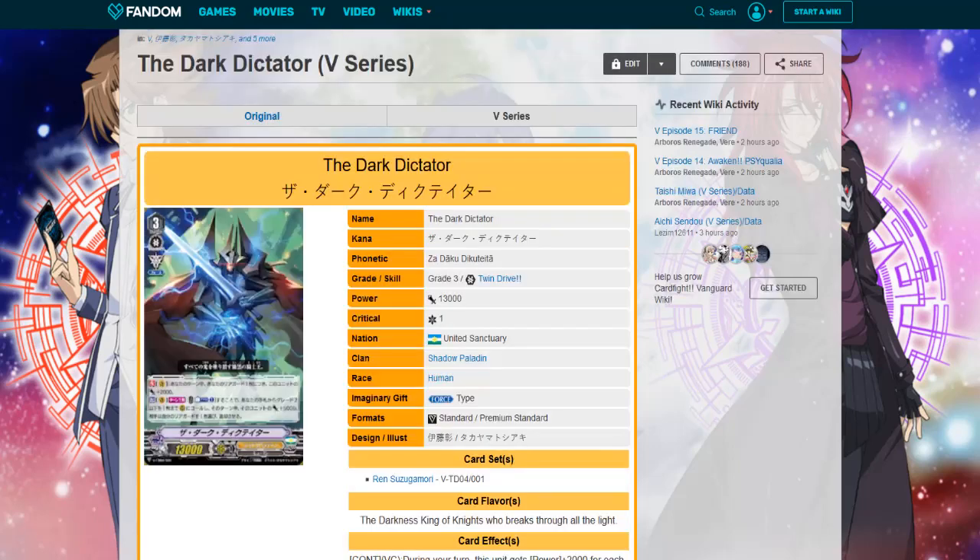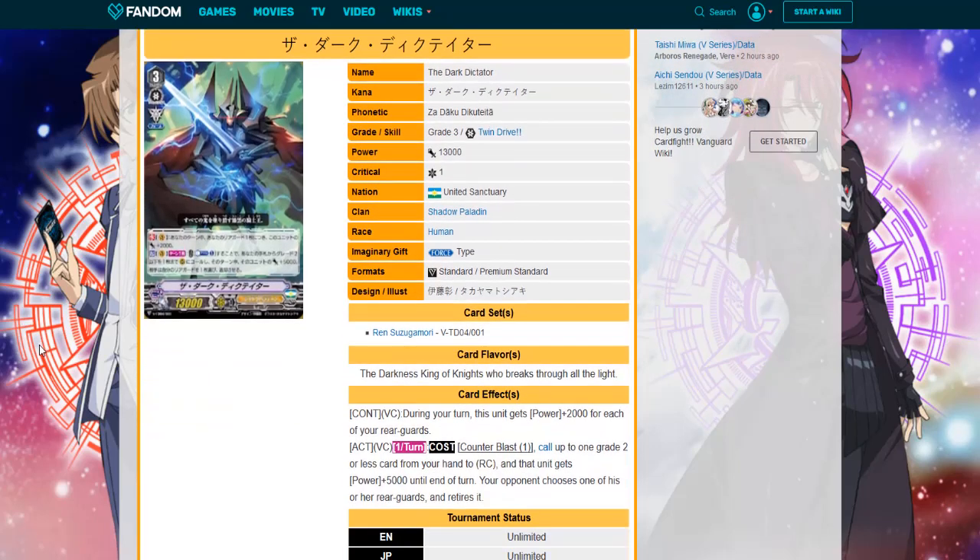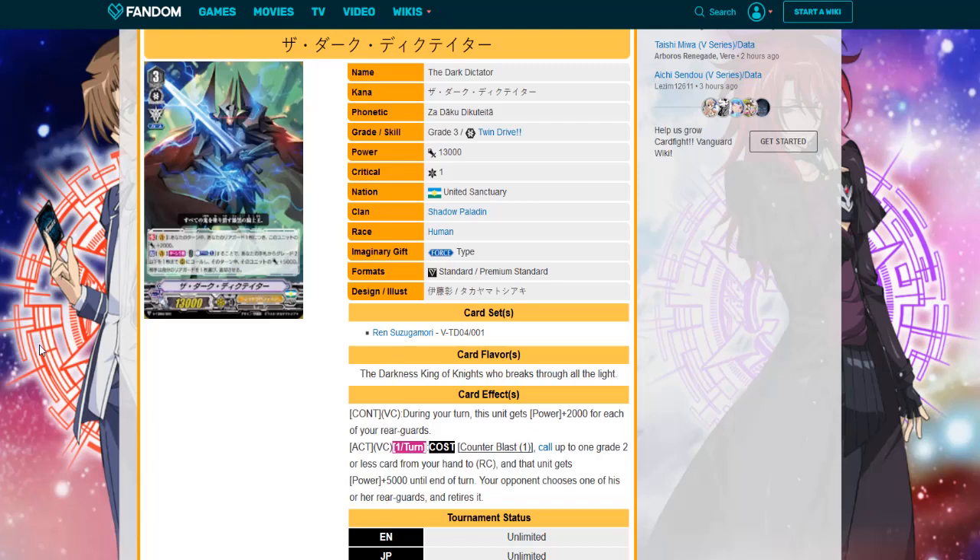He's basically the same card — during your turn he gets 2k for each rearguard, and then he has a once-per-turn act: counter blast one, call up to one grade two or less card from hand; that unit gets 5k, your opponent chooses one of their rearguards and retires it. He's also a force unit, which is good.